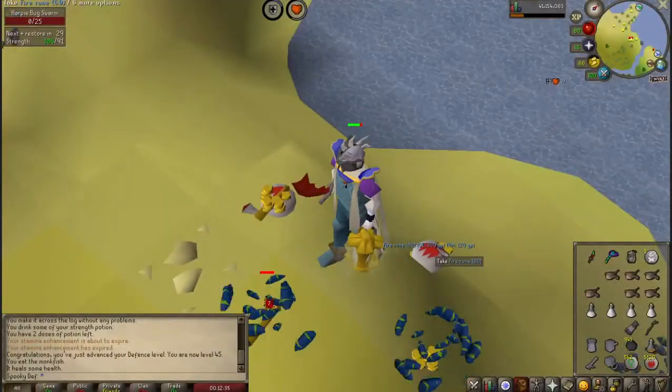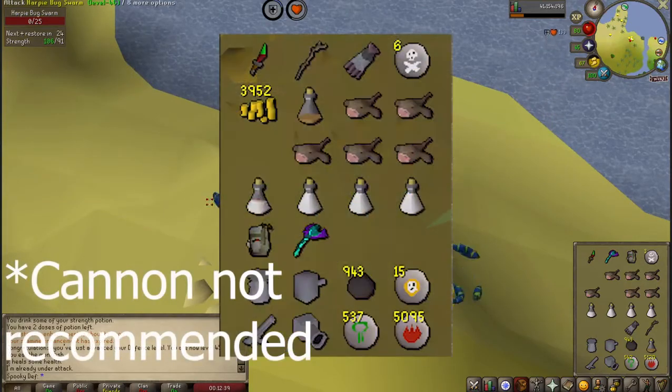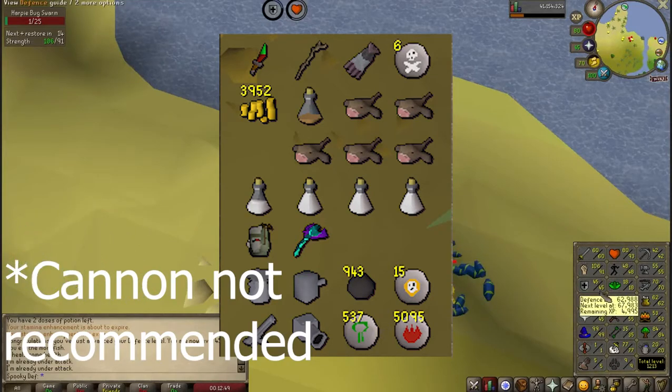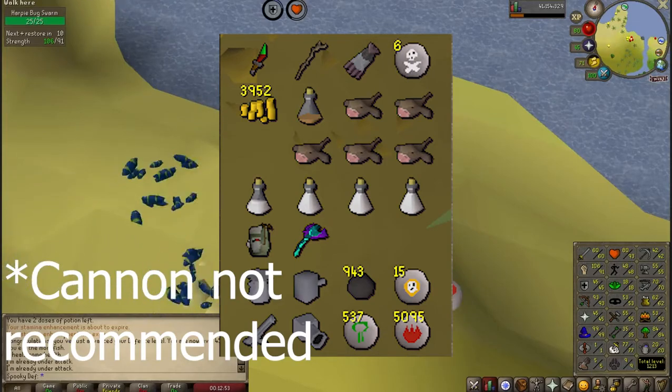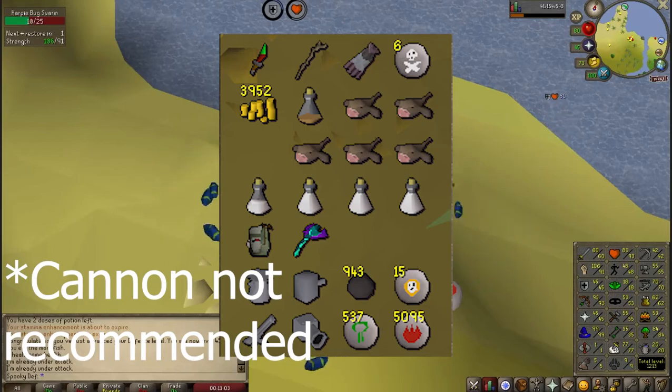In terms of inventory, if you are attacking with melee and you're under something like 50 defense, bring as much food as you can. They hit quite often — even my account at 45 defense, they were hitting quite often. You may also want to bring a special weapon unless you have pretty high strength. If you have something like 60 strength, bringing something like a DDS would be quite helpful to speed up your kills per hour.